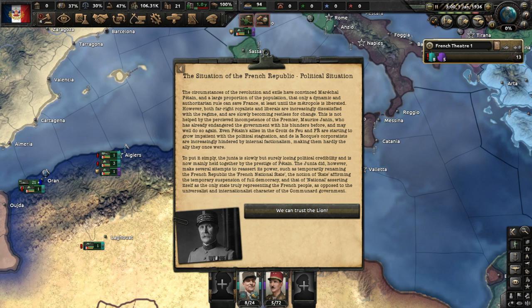The junta did make several attempts to reassert its power, such as temporarily renaming the French Republic to the French National State. The notion of 'state' affirms the temporary suspension of full democracy, and 'national' asserts it as the only state truly representing the French people, as opposed to the universalist and international character of the Communard government.